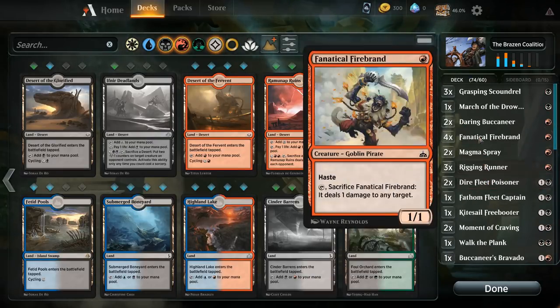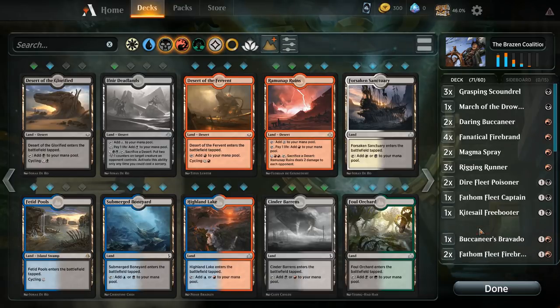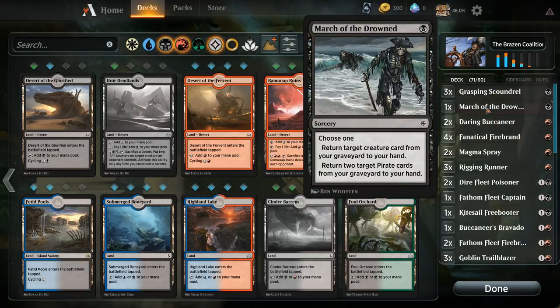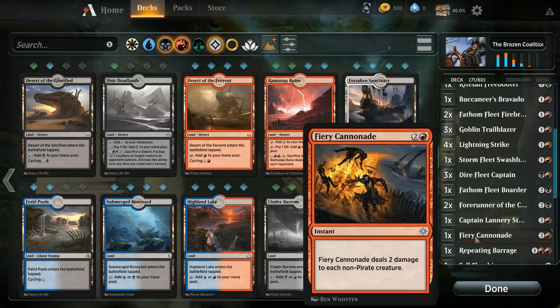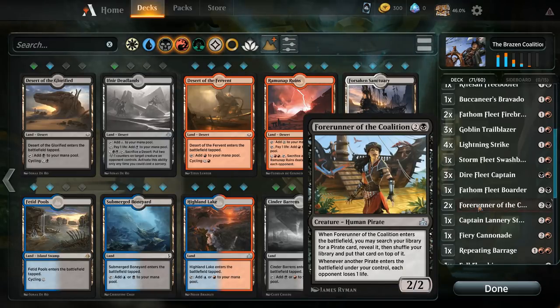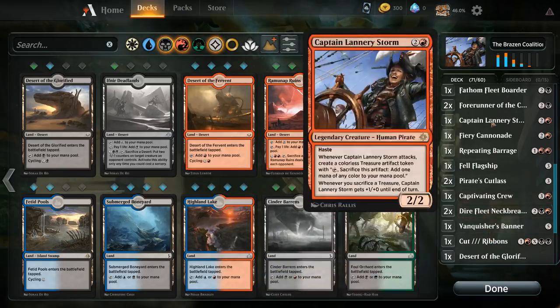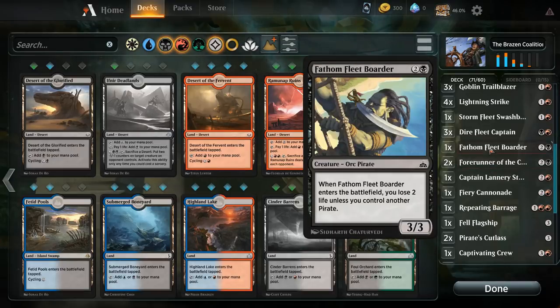We still need to make 14 cuts, so that's quite a bit. I think we get rid of these Moments of Craving and the Walk the Plank. Could see cutting the March of the Drowned. What's that sweeper that doesn't hit pirates? That's Fiery Cannonade — we've got one in the deck, I think it's fine to keep one. Very good against other creature decks like Vampires or Merfolk. Forerunner is actually not that great — it can grab a Neckbreaker or Captivating Crew, but I'm not really a fan.